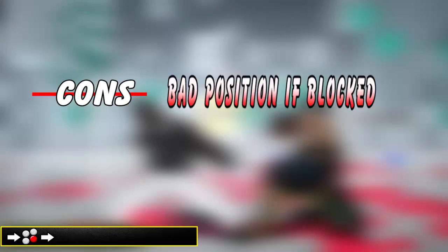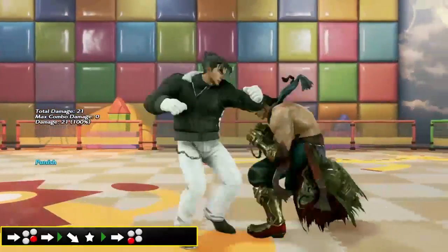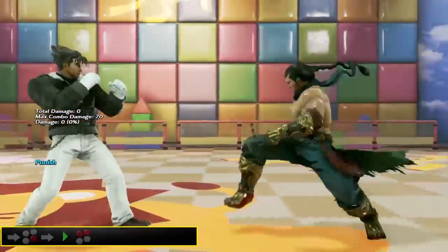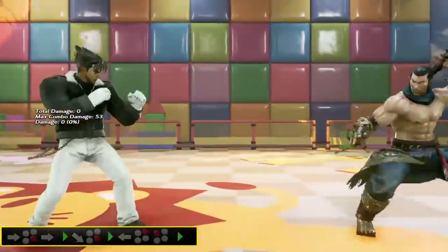FW4 to Zen on hit. This is much harder than the previous options, and the main reason to use FW4 is getting mixup games with Crouch Dash 4 and Zen cancels. It could backfire if the opponent blocks, but if not, you can get good options. If you find that your opponent has trouble reacting to Zen mixup, FW4 is an excellent tool to abuse.